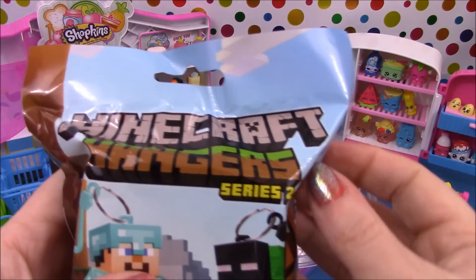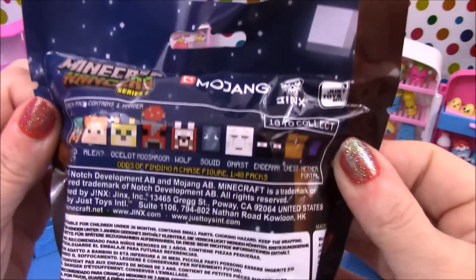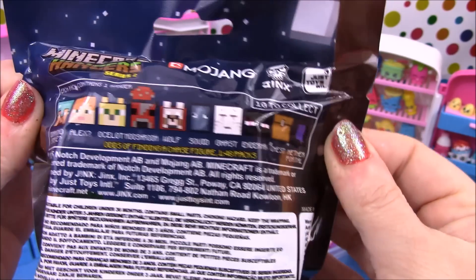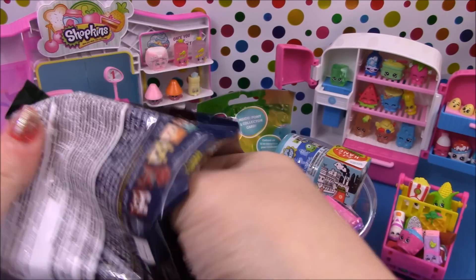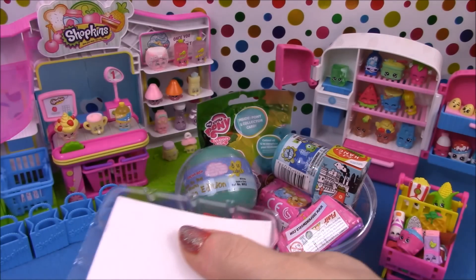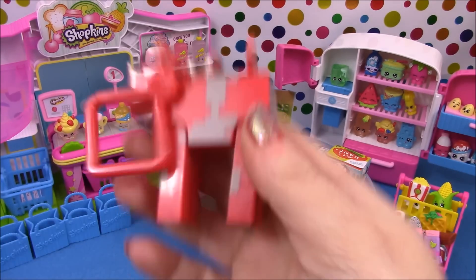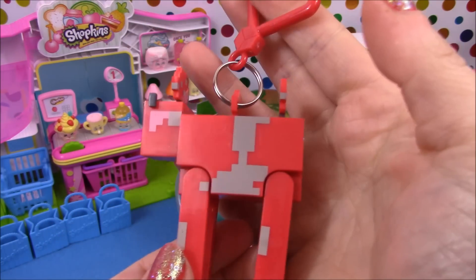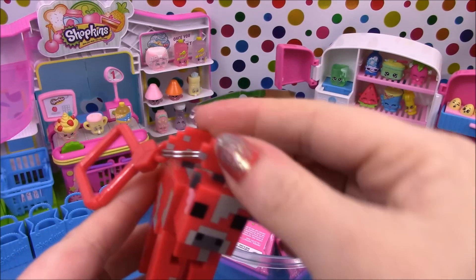Next up we have a Minecraft Series 2 hanger. You can see on the back all the ones that are available in Series 2. So let's open it up and see who we get. And we have the Mushroom — and he has his little mushrooms on the back.